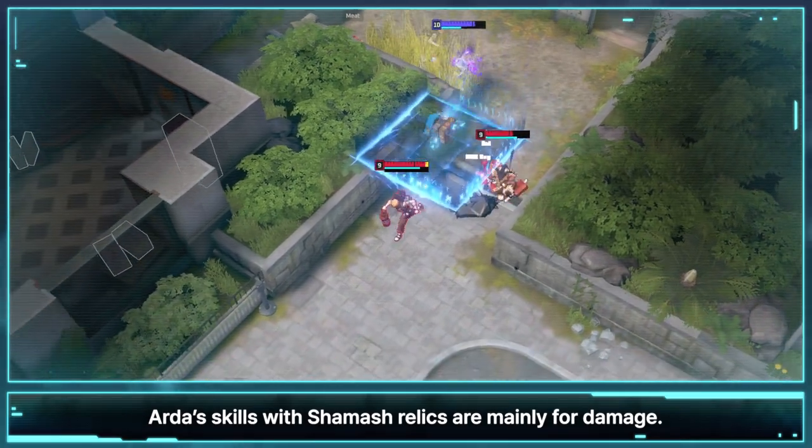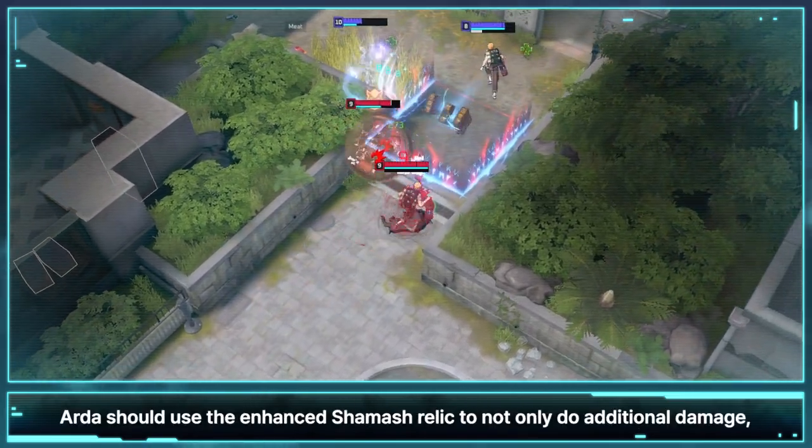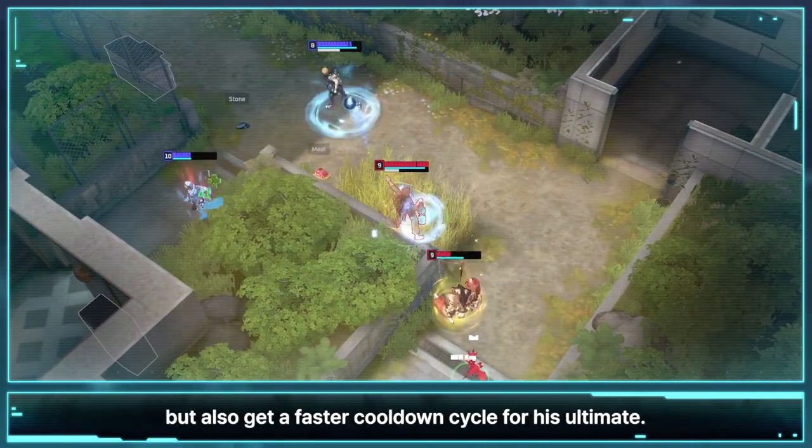Arda's skills with Shemash's Relics are mainly for damage. If damage is needed for teamfights, Arda should use the Enhanced Shemash Relic to not only do additional damage, but also get a faster cooldown cycle for his ultimate.